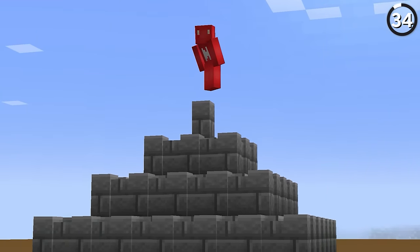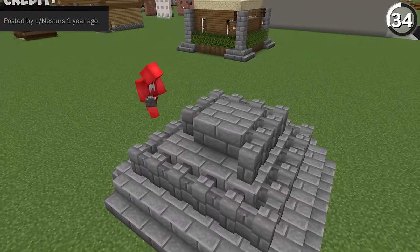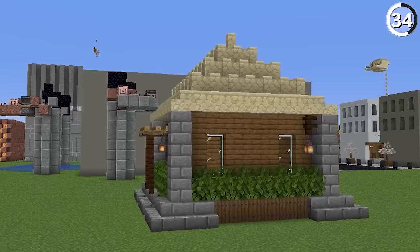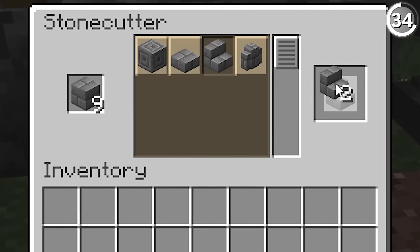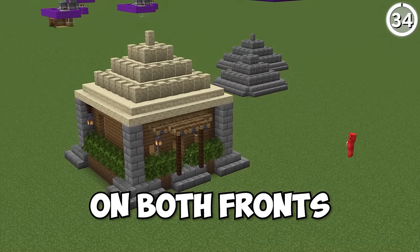Instead of stairs, here's why you should use walls. When you're trying to get a slope in your build — whether for a roof or something else — walls made of the same block are capable of making a smoother yet steep slope. And if you don't have a stone cutter, these end up being cheaper than using stair blocks as well. In my eyes, that's a win on both fronts.